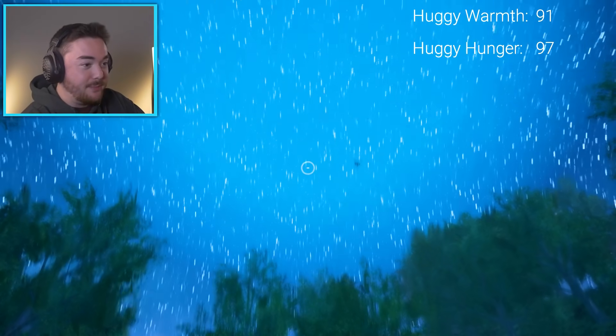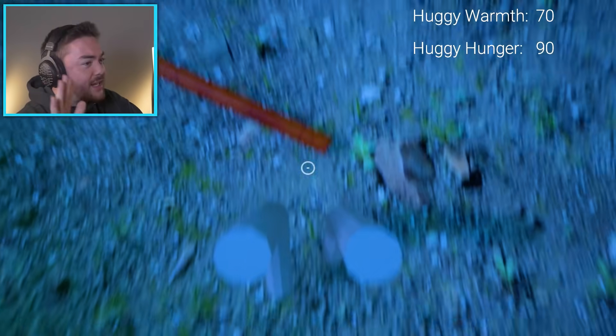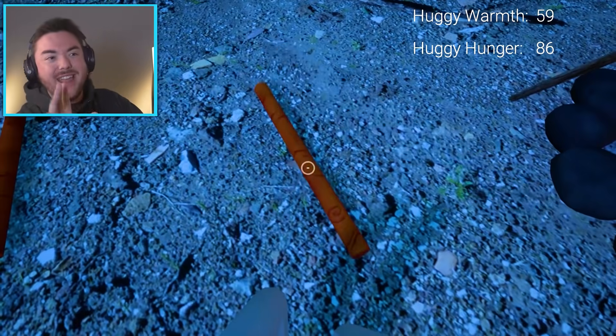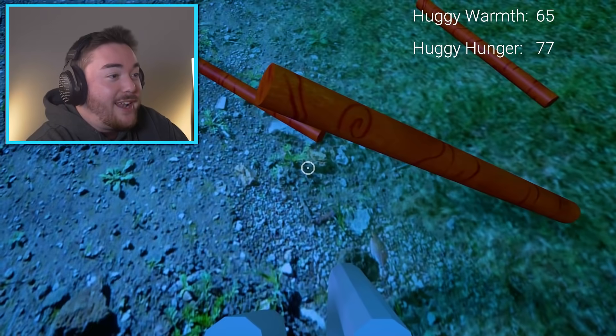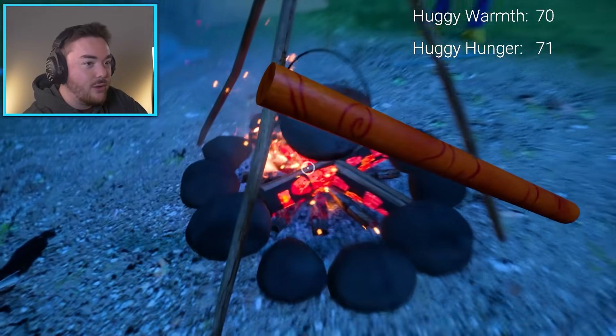Our flying Huggy Wuggy pal is now here. Hi, you're keeping us safe. Oh, his warmth is going down so fast. This is kind of almost like Five Nights at Freddy's in a sense where you have to maintain stuff. Right now we're at Huggy Warmth 60, Huggy Hunger 80. Oh wait, no no no. I got to get some more sticks. Fire's going great. Let's get everything going real quick.